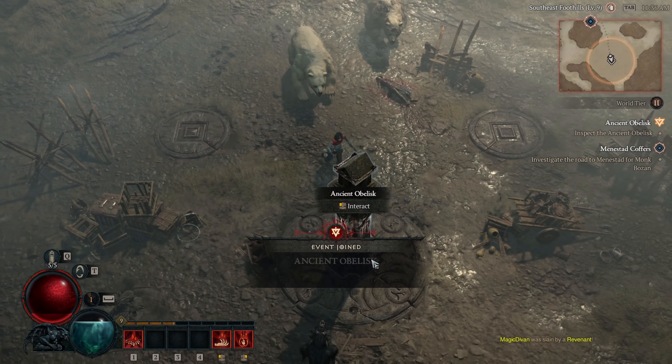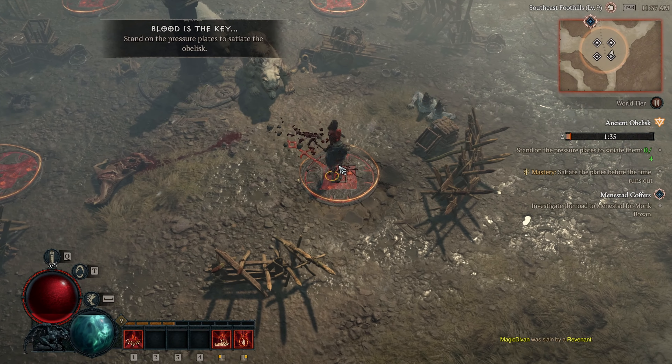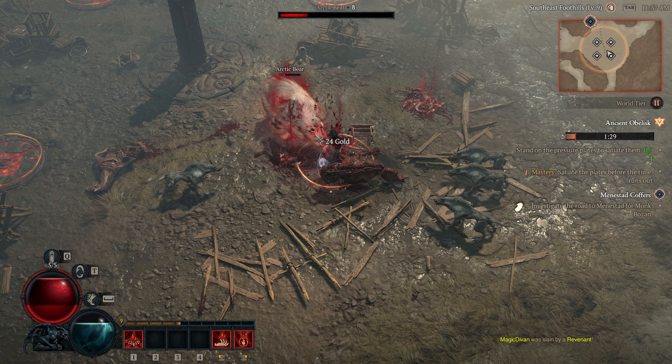Keeping that in mind, farming events quickly and efficiently may be the go-to strategy in the beginning — combining good XP per hour, a gearing strategy, and sustainable gold income through obols, used at the Purveyor of Curiosities for potential legendary aspects.